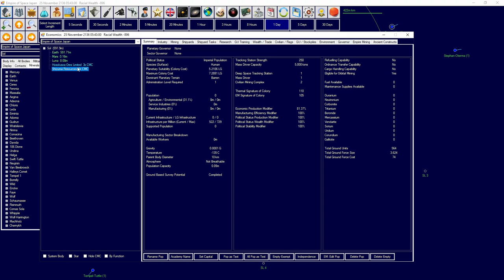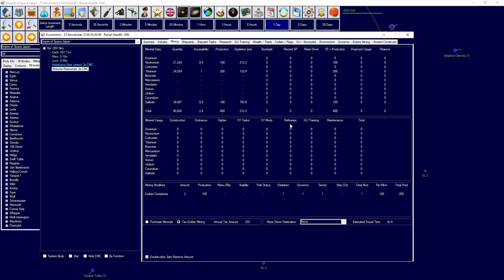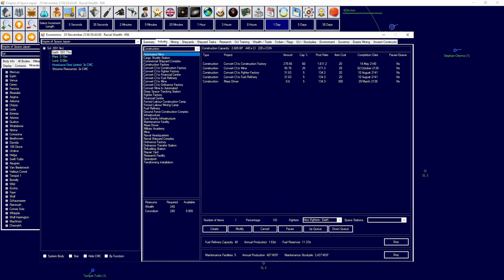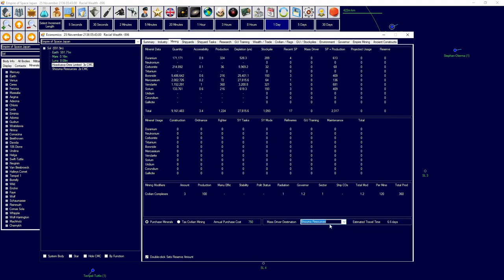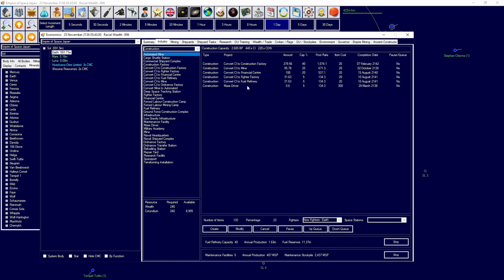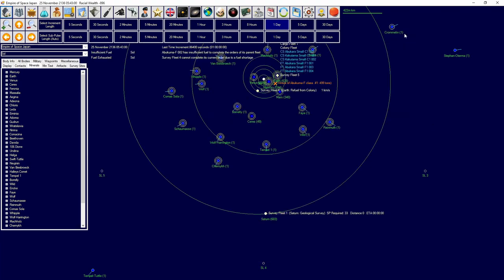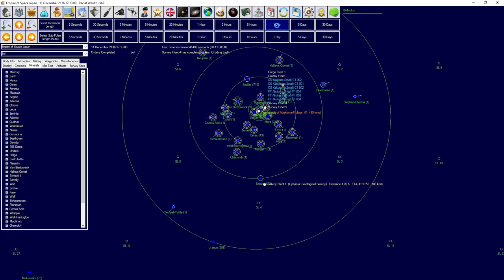We now have a mass driver here which is good. These guys have resources — Galatite and all that good stuff. We're going to purchase those minerals. Oh, that's a problem — our wealth is bad. Year expenditure: 6,300. Installation construction is going up pretty massively. Reduce this to 40% and we're going to do financial centers — that was an oversight. We need to get those built up.